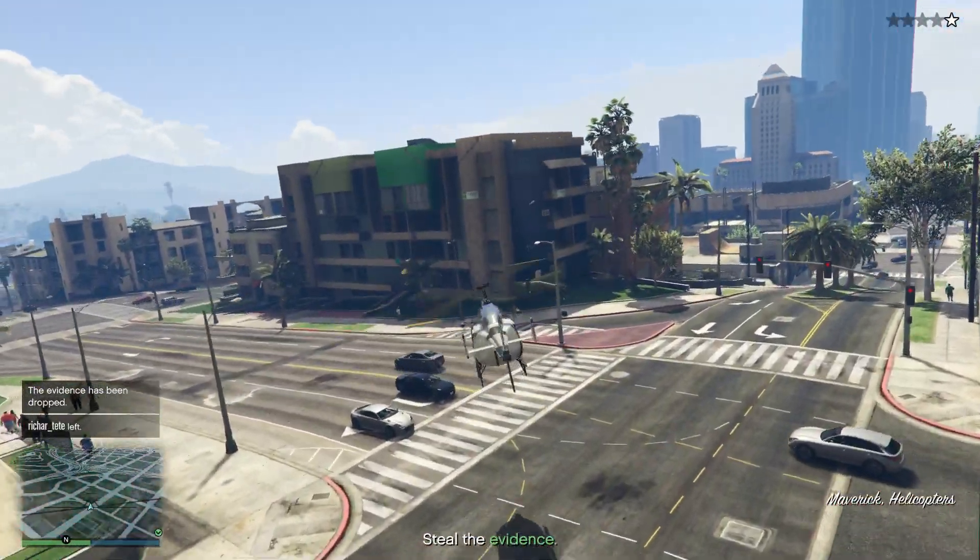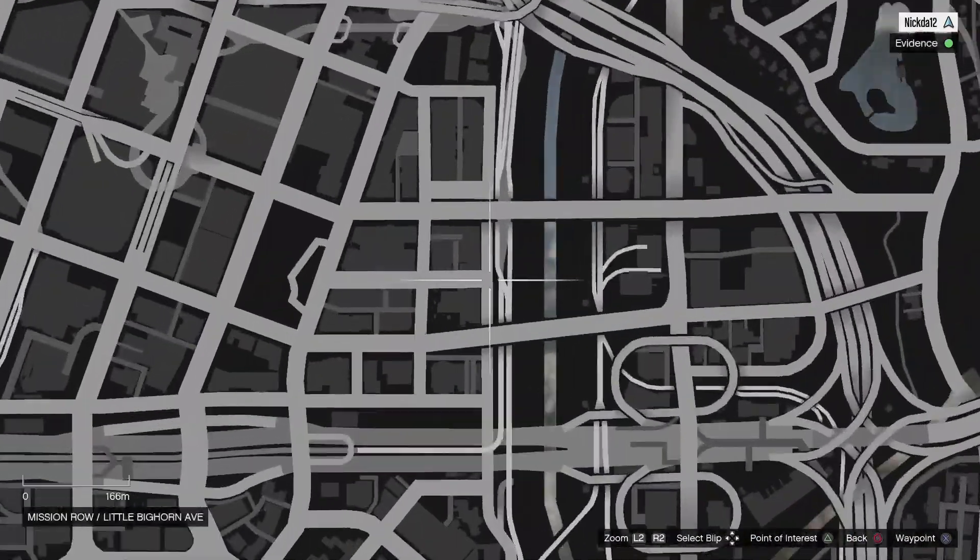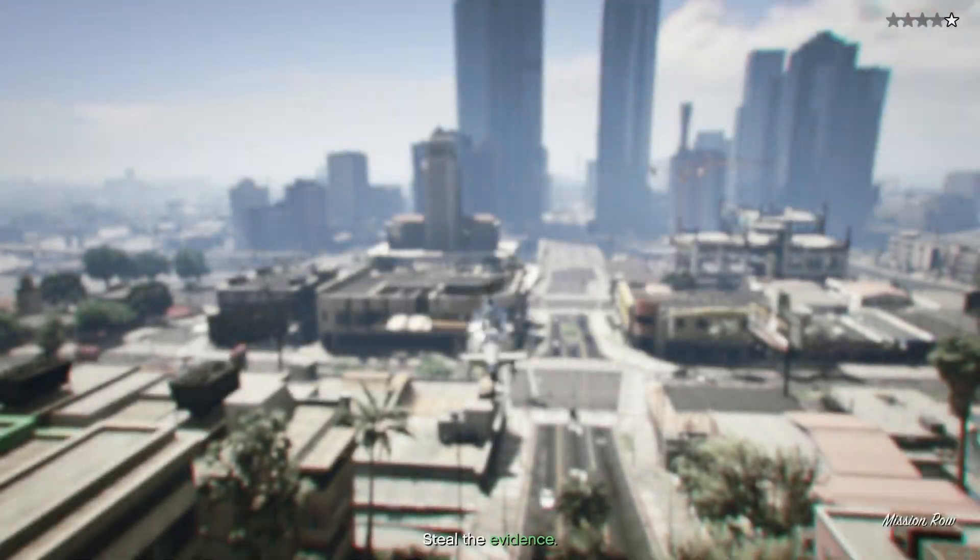Once you have the chopper and you are going into the air, you're going to want to go to the location on the map that I am showing you. This is known as the police station.